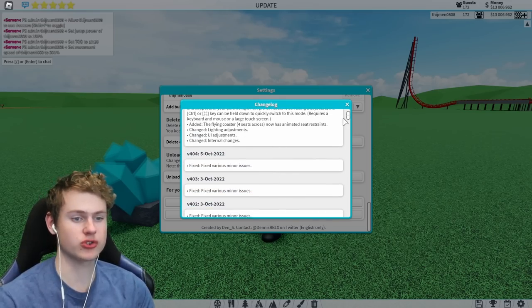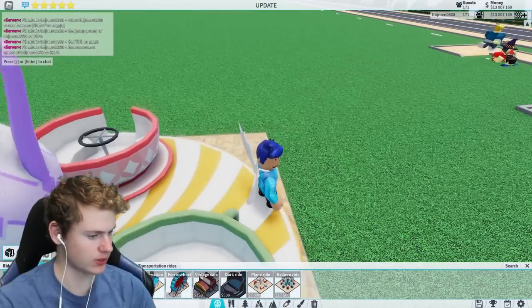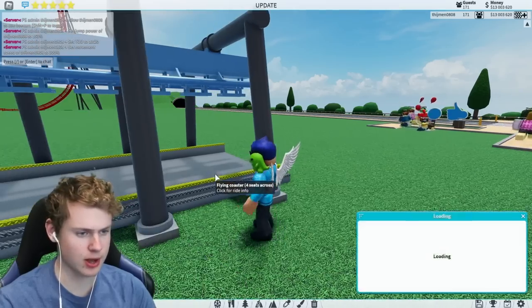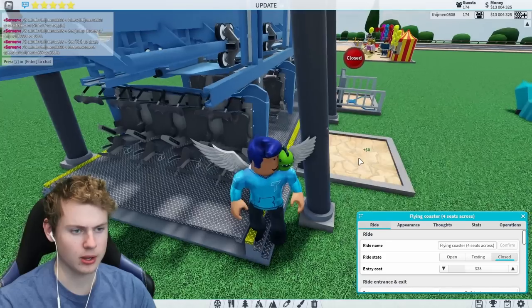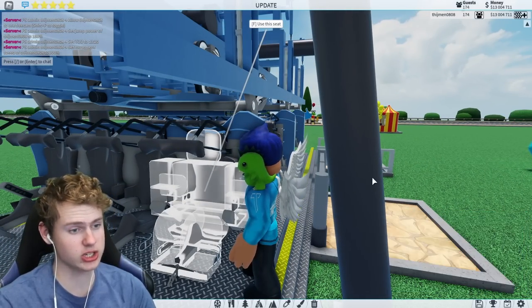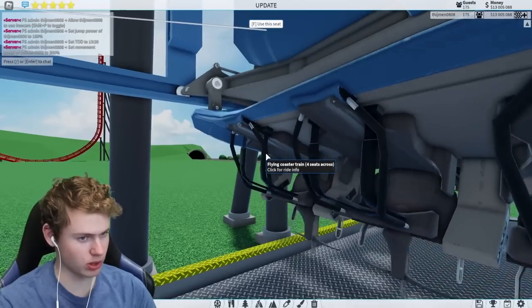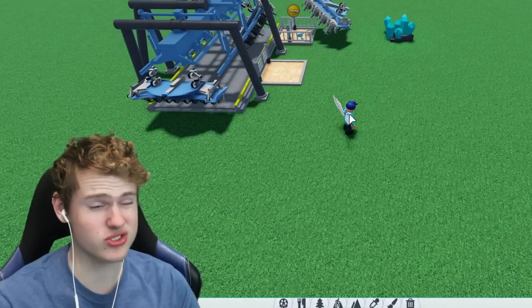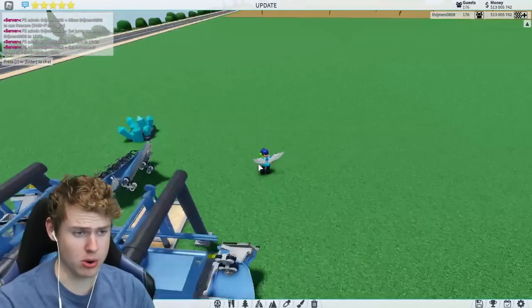For the last thing, the flying coaster now has animated seats. What that means is that if I open or test the ride, the restraints actually open and close. Let me test it - oh they actually close! Those are actually pretty nice, I do like that.